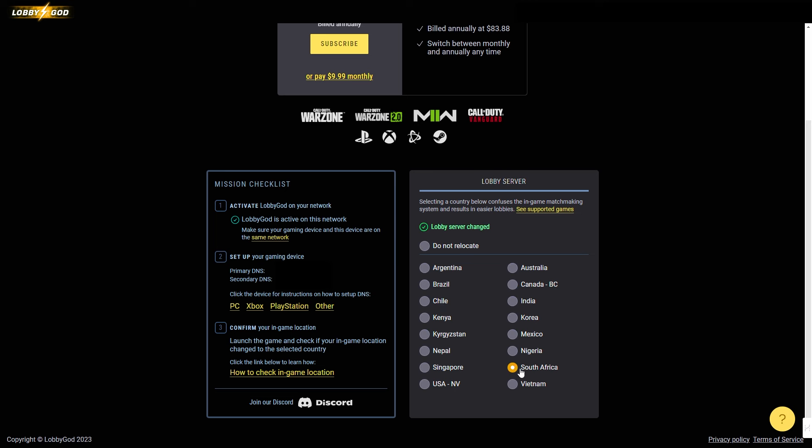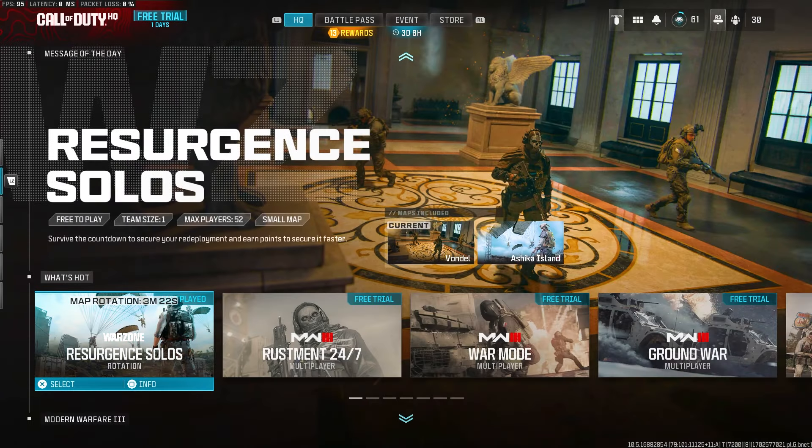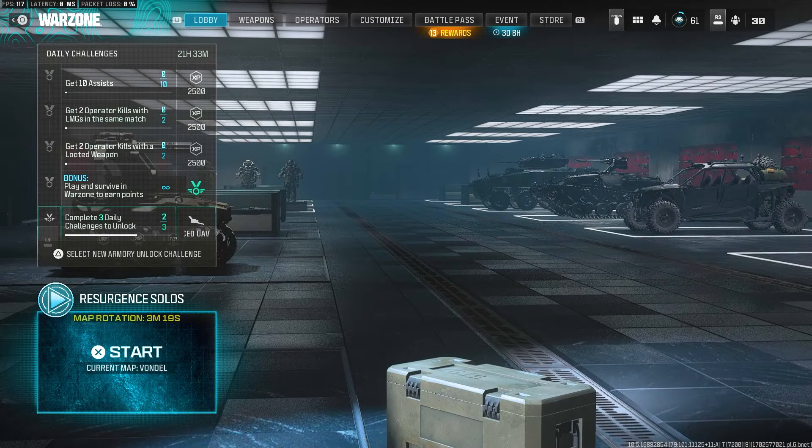It's too easy to set up. After you've gone through the setup, make sure you have the two DNS addresses entered and make sure you choose a different location to play from. When you load into Warzone you should see a different place that you're playing from — that's how you know it's on and working. From here you're good to go, jump in some games and go crazy with these easy lobbies.